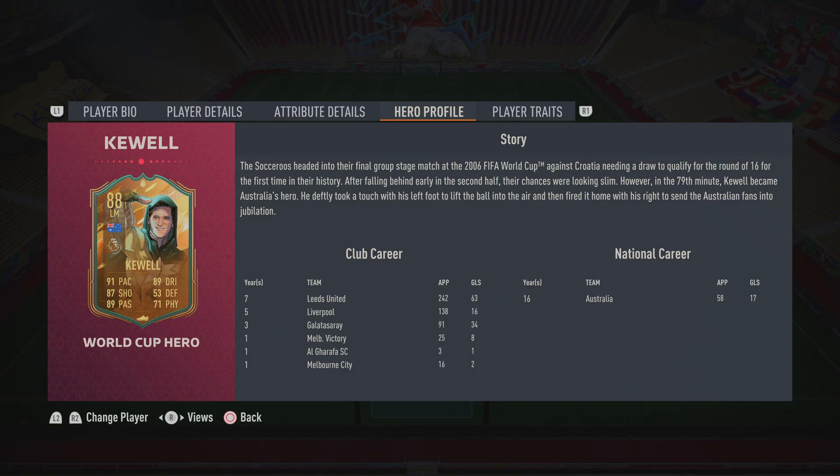Club career: Leeds United — 242 appearances, 63 goals. Liverpool — five years, 138 appearances, 16 goals. Galatasaray — 91 appearances, 34 goals. Melbourne Victory — 25 appearances, 8 goals. Al-Gharafa SC, which I'm guessing is in Qatar — 3 appearances, 1 goal. Before retiring at Melbourne City — 16 appearances, 2 goals.